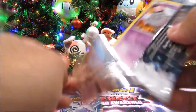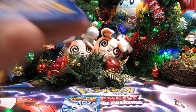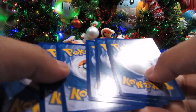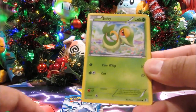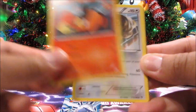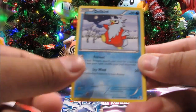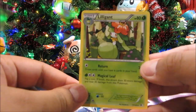Boundaries Crossed final pack — we've got Spoink, Charmander, Snivy, Switch, Tepig, Lopunny, Delibird, Farfetch'd, a Servine reverse, and a Lilligant.